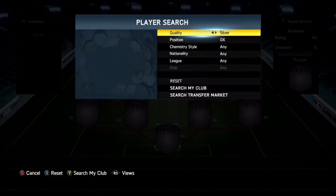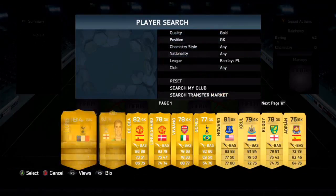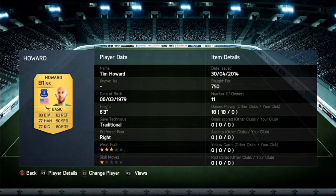We are going to start off in goal. In goal we do have Tim Howard. I've played with him before — he's very good in goal, very big as you can see, six foot three, and his diving is impeccable. I can't really fault this guy. He is non-rare and very very good. He also has an inform which you could pick up if you had the extra coins.